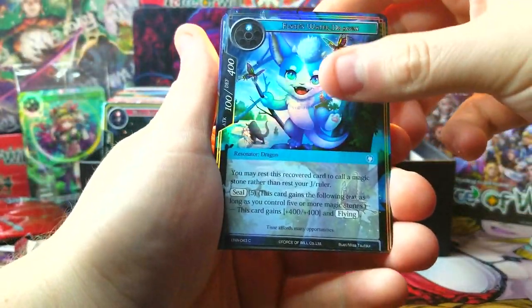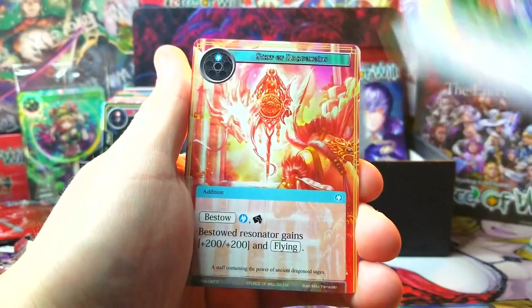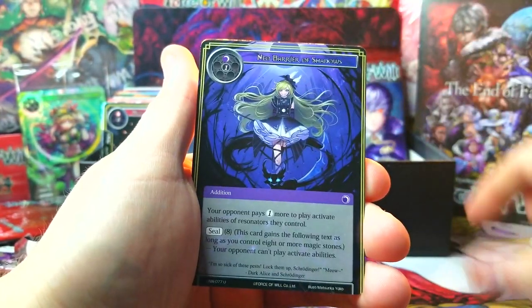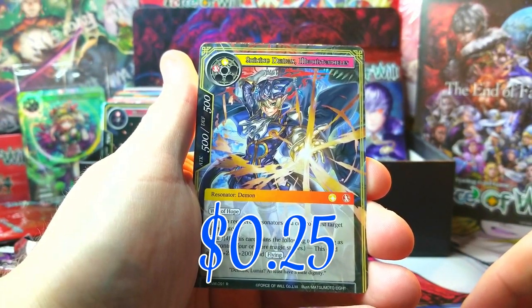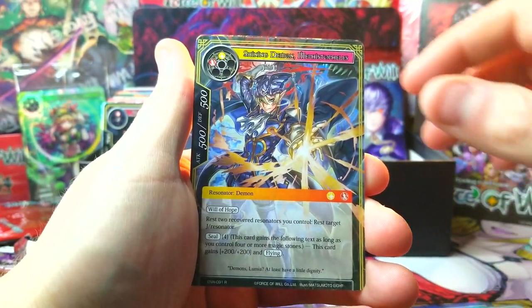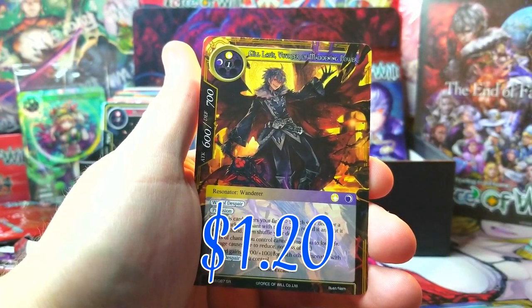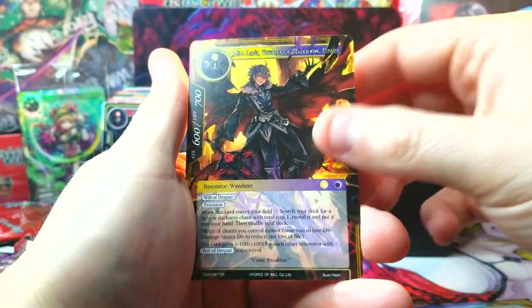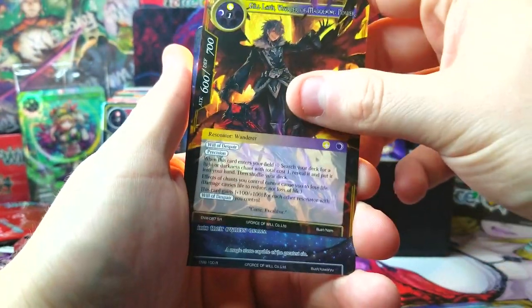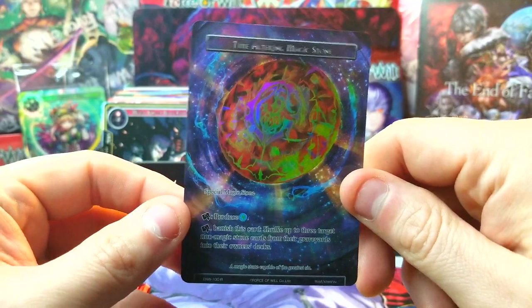We've got two J-Rulers out of this box so far. There's a nice foil Flute's Dragon, maybe that'll be like a buck by itself, who knows. Gale Force, Neo Barrier of Shadows, and our rare Shining Demon Mephisto - that's a different Mephisto than what we're used to seeing, something happened to him, he turned into a crazy-looking demon. And then we got Gil Lapis Vizier of Maddening Power as our super rare, but it's not a foil.